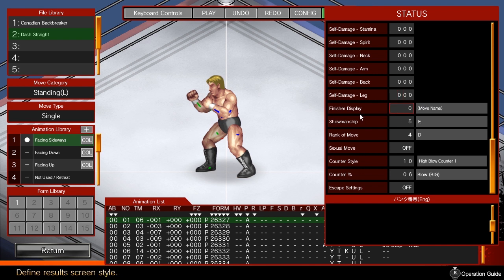Finisher display affects the match result screen when you end a match with the move. Normally, you should display the move name, but if it's a pin, then update the settings as appropriate.